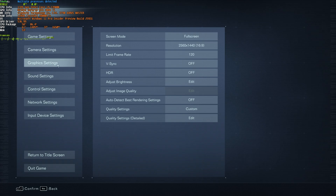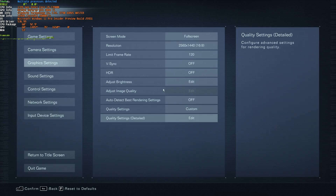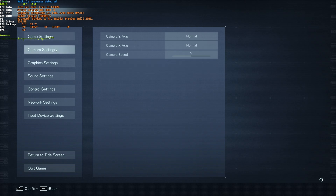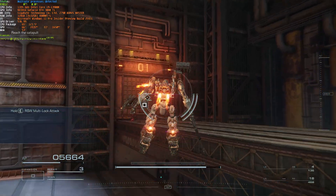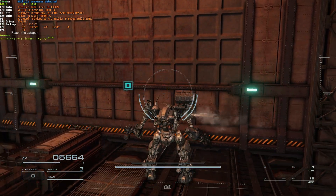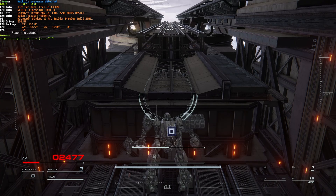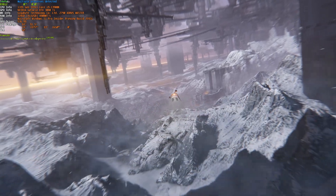Heading back into the graphics settings — if even with the lowest settings here you're dropping quite a few FPS, you may need to lower your resolution. Unfortunately, as far as I can tell, there isn't a built-in DLSS or FSR option, which is a little bit upsetting, as those can gain you quite a few extra FPS for pretty much zero graphic impact. But for the most part, that's really it with this quick optimization guide. Hopefully you found this video useful — thank you all for watching. I'll see you all next time.